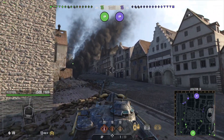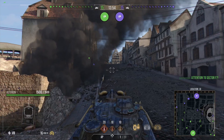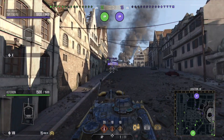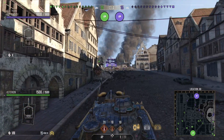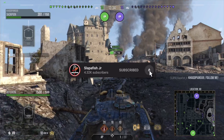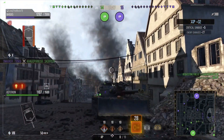There's a Scorpion that has run up here, using its superior mobility to get up here. Is that going to be good for this Scorpion? No — this Scorpion is actually going to get itself killed very, very quickly, because there's no help up there right now. There is a TVP 50/51. The Scorpion is actually popping out, ricocheted off the 48 Patton. The 48 Patton gets tracked out in the open, and the T95E6 kills the Scorpion.